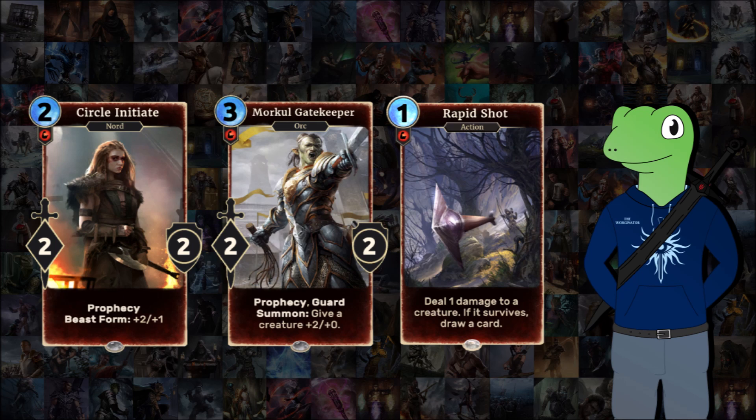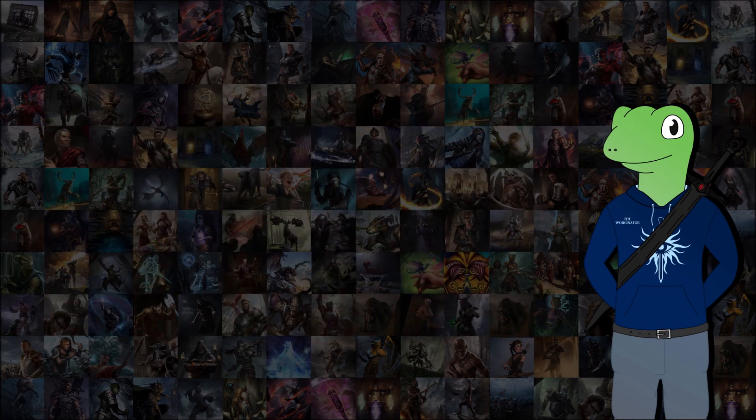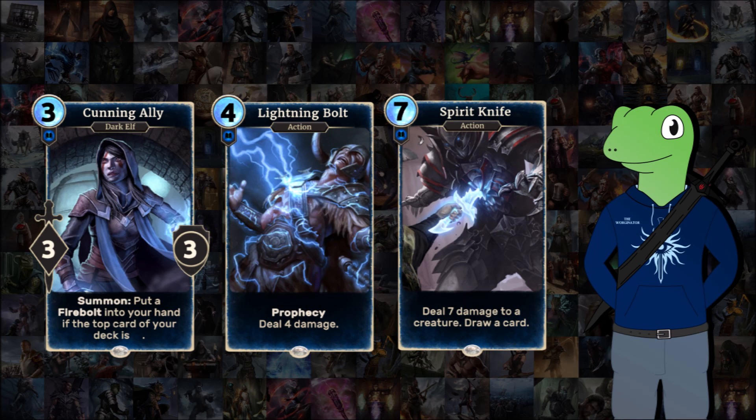Moving on to the Intelligence cards I've chosen: Lightning Bolt, Spirit Knife, and Cunning Ally. Cunning Ally is one I'm personally not the biggest fan of — basically it's a 3/3 for three, and when summoned it will put a Firebolt in your hand if the top card of your deck is an Intelligence card. The reason I don't usually run this is because even if there's a one percent chance of the top card not being Intelligence, my luck's so bad — I hate to rely on cards like this even if the odds are heavily in your favor. Of course, if someone gives me a deck with this card I'll give it a run, and there are other RNG cards like this I will try.